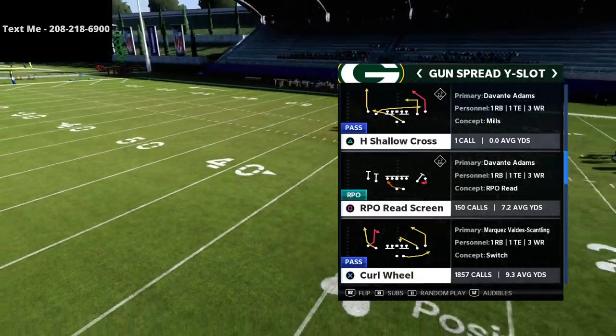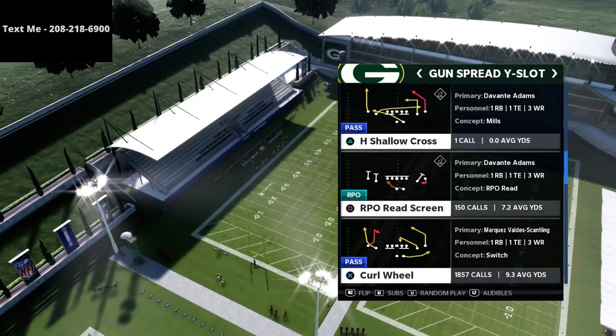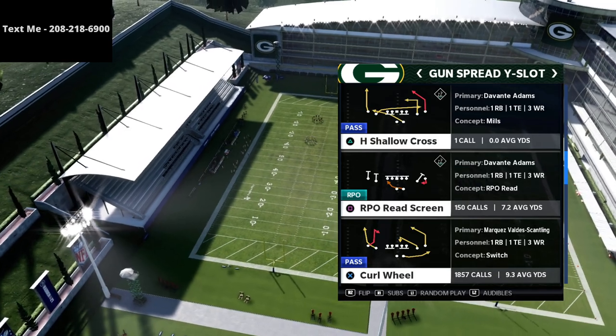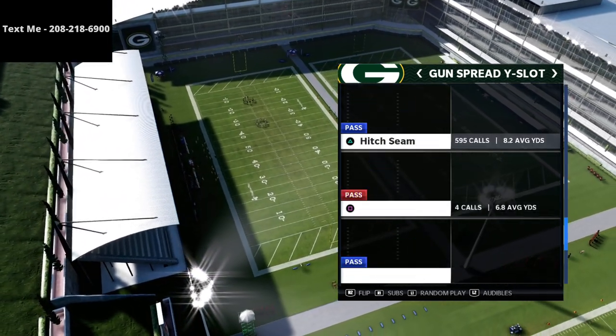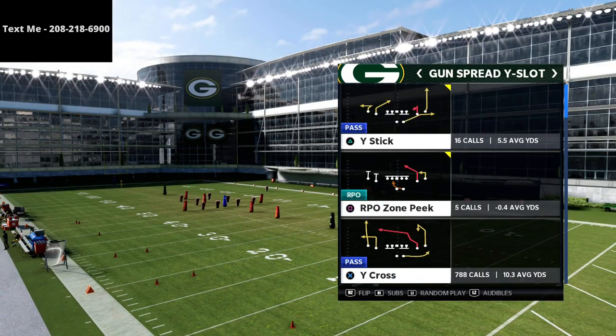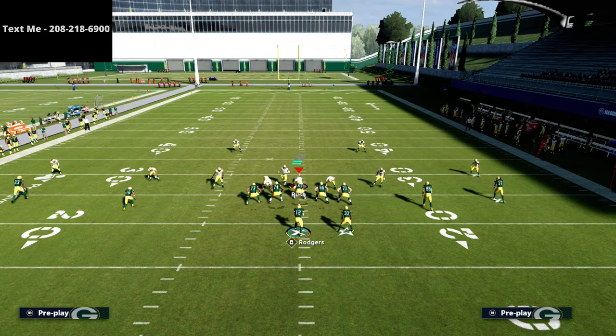We'll give you different little tweaks that you can do to the current scheme that we're using. This is a really, really good deal — it's great for Madden 22 as well because we're going to continue this into the Madden 22 season. But the play that we're going to be utilizing is the play Y-Cross, and this play is so, so good against Mabel coverage in particular, and we're going to show you why right here.